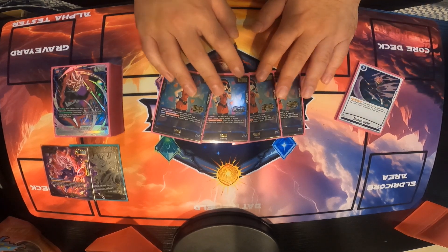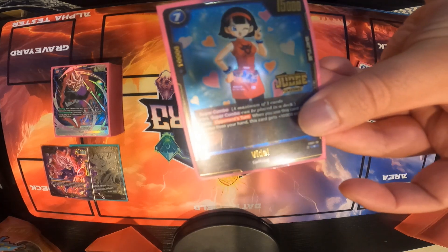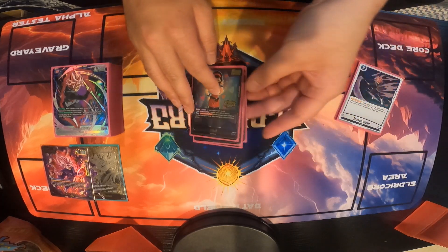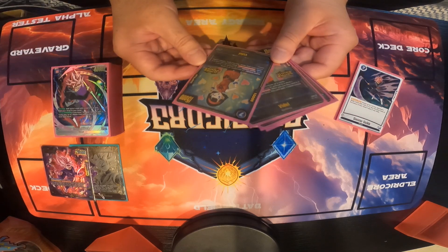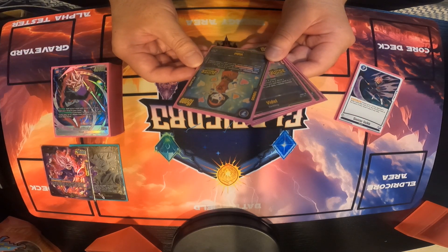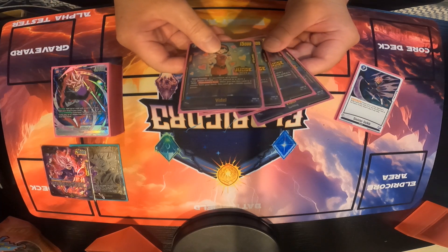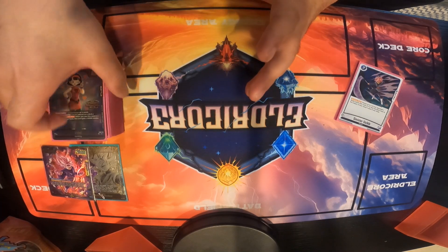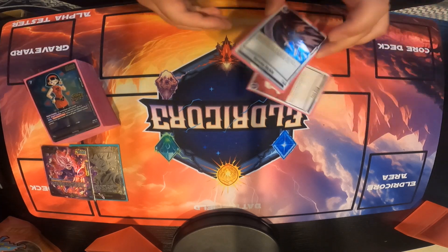We play 4 Videl judge promos — I wanted to get the full art but the judge promos were cheaper. She's just a super combo. You can only have 4 of these in the deck. Auto during your opponent's turn: when you use this card in the combo from your hand, this card gets 10k combo — so it's a 20k instead of a normal 10k. Just an extra shield.